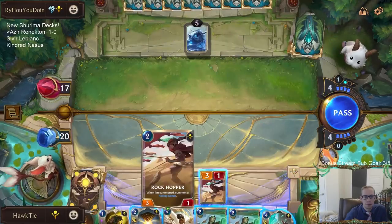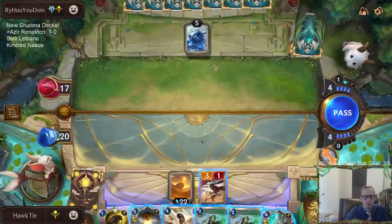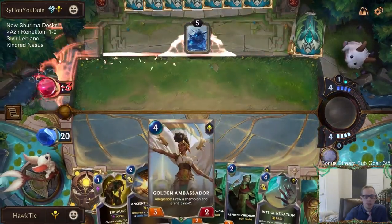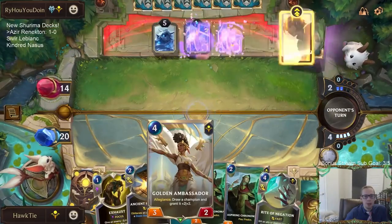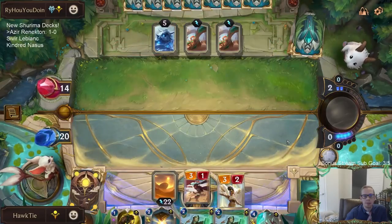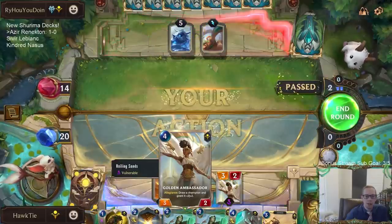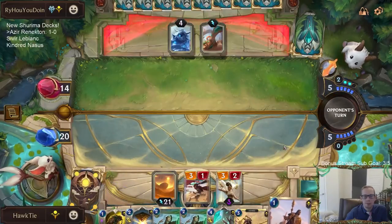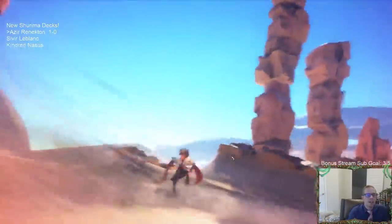I think I want to do the three damage, see what happens. I'm probably playing this Golden Ambassador. We don't know what we hit with the plus three plus three, but it's possible we hit a champion and then also draw that champion with the Golden Ambassador — probably not likely but it's possible. Predict means it's kind of like Invoke where you look at three cards in your deck and decide which one to put on top.